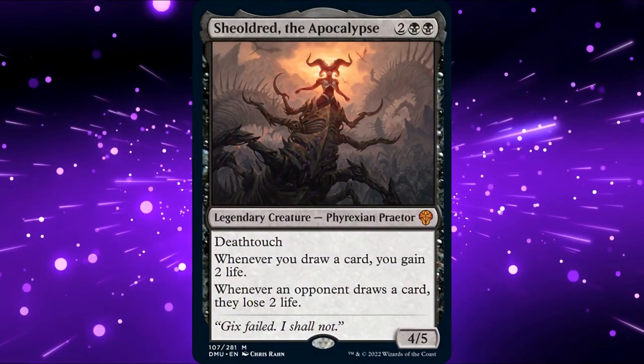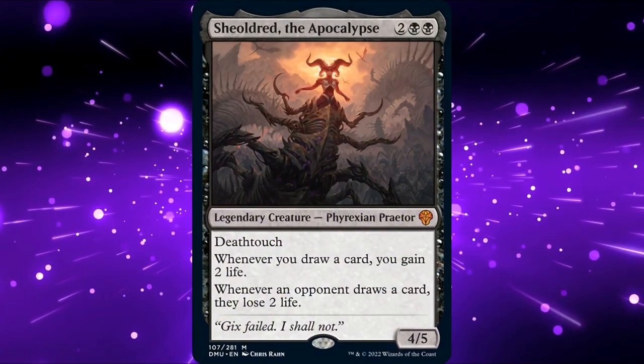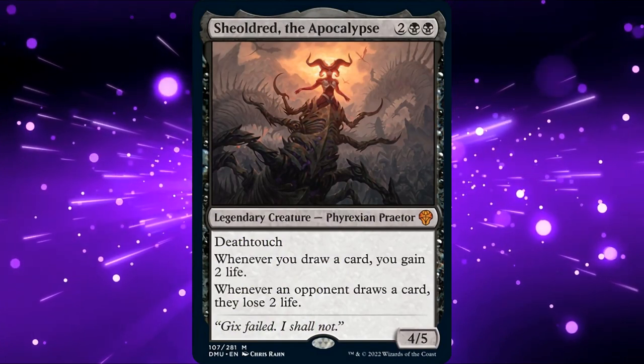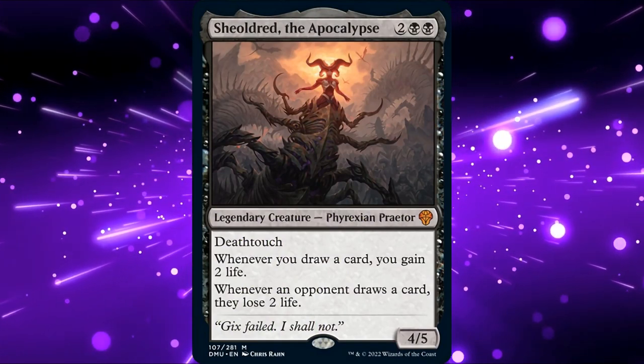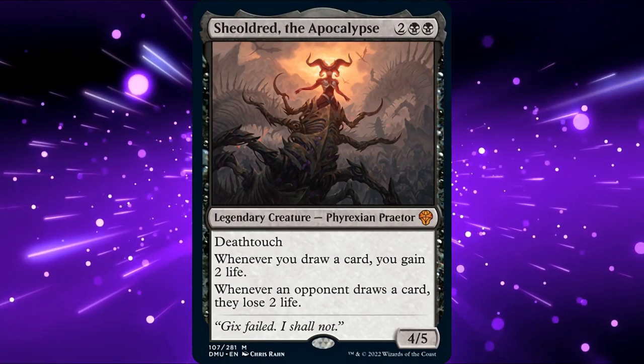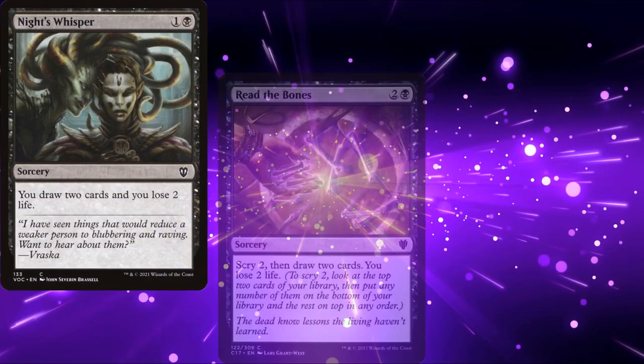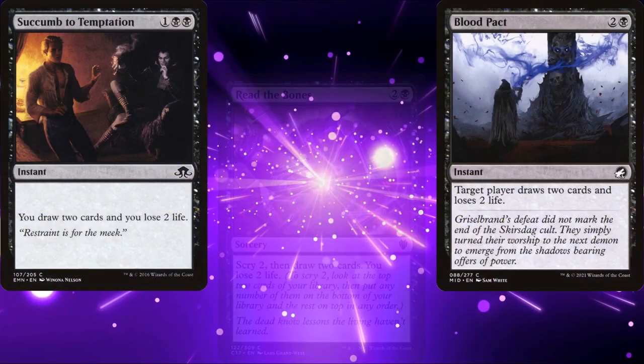I wanted to try something a little different with Shieldred. I wanted to focus a bit on the life gain part. We have plenty of life to play with, so I wanted to have a few effects that could be a little dangerous in other mono black decks. For example, we're running cards like Night's Whisper, Read the Bones, Blood Pact, Succumb to Temptation, and Sign in Blood.